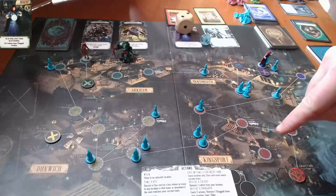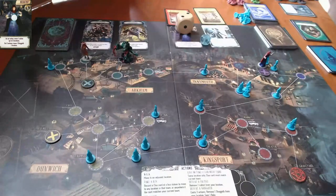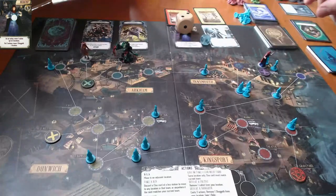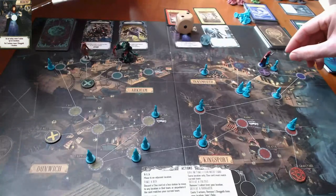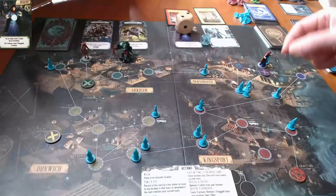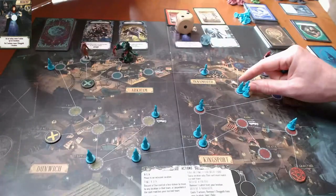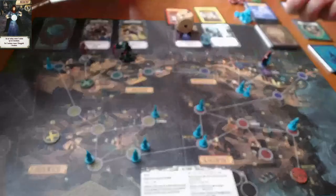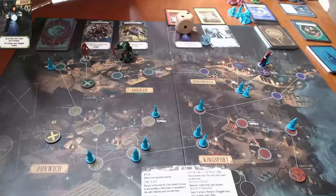We now only have one gate left — the Kingsport one. As a reward for closing that gate, she gets to remove one cultist from each location in town — she just did away with four cultists. That's huge.